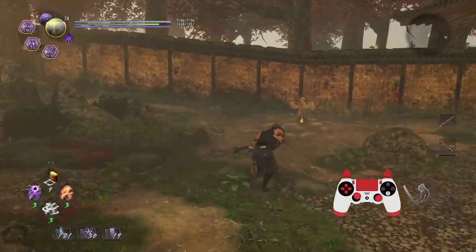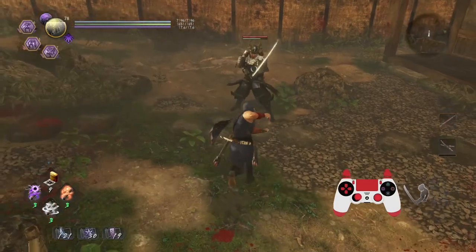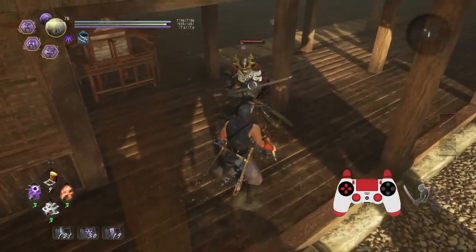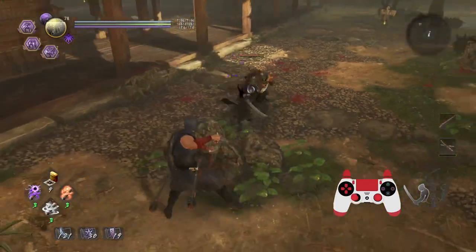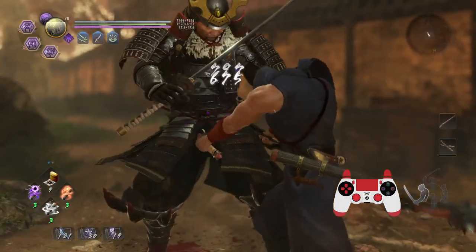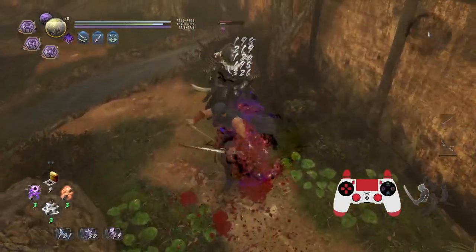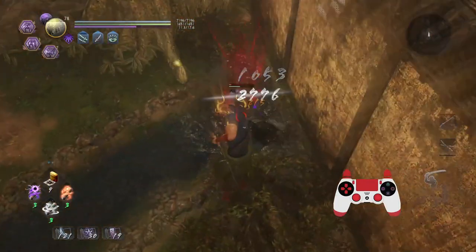Why is God of Wind 3 so good? What makes this the bread and butter ability? Heavy Stagger! Look at that - and a lot of ki damage as well. I am using a Corrupted Weapon against an enemy, which is pretty awesome. Heavy Stagger is not to be underestimated. It's one of the few abilities in the game that does this, and you can kind of loop it too - so that's pretty nuts.